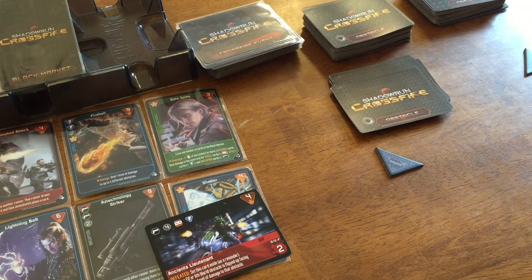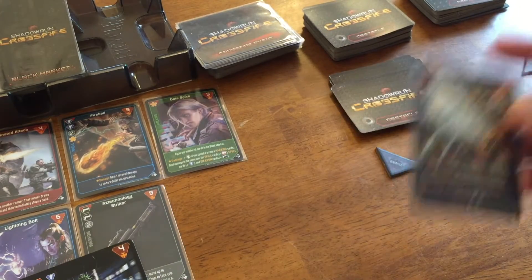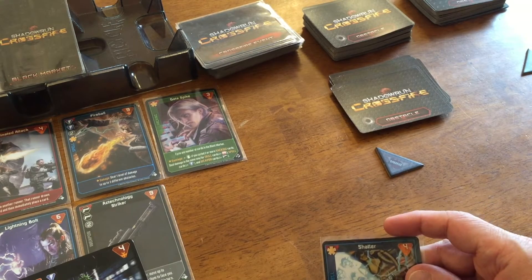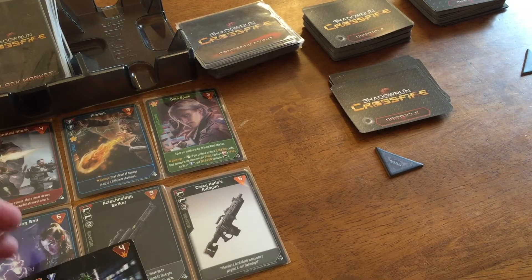First we finish her turn and then reset the scene. She takes no damage and draws two cards. I forgot to pay them — they each get paid two. Now she can go shopping. She's got five, just one shy of getting the lightning bolt. I think I'm going to have her get Shatter instead — she can afford that for four. It deals one level of damage, has an assist ability, and adds another spell card to her deck, which works well with Heart of the Team.